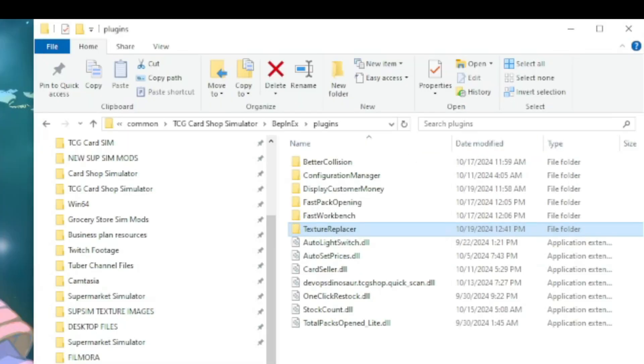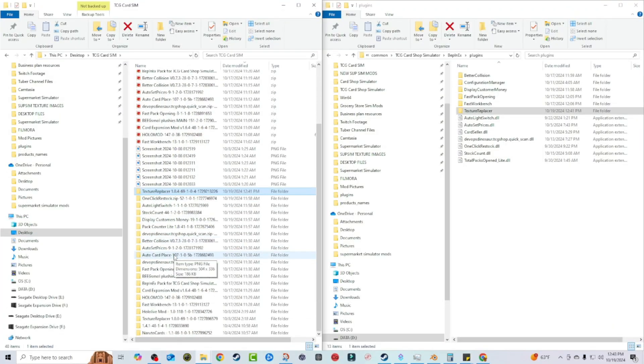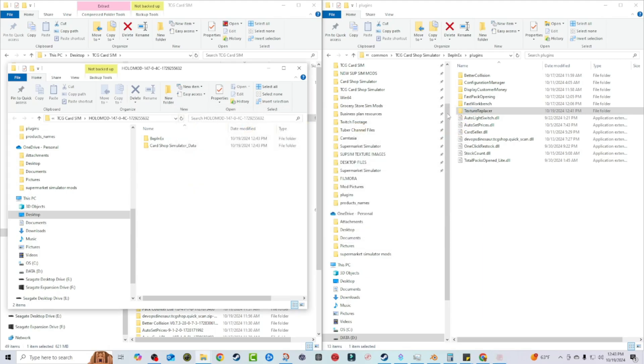The first thing we're going to do is boot up the game now that Texture Replacer is installed, then immediately close it afterwards. This is not always necessary when you install new mods, but it's highly recommended because there are config files and other things that only get populated when you boot the game first. So to make sure we have everything we need, we boot up after installing Texture Replacer, then close it back down.